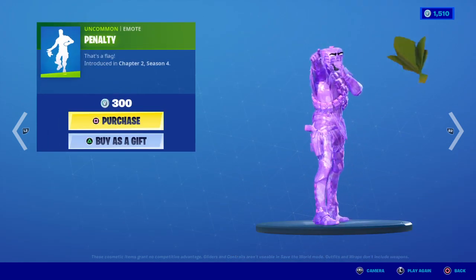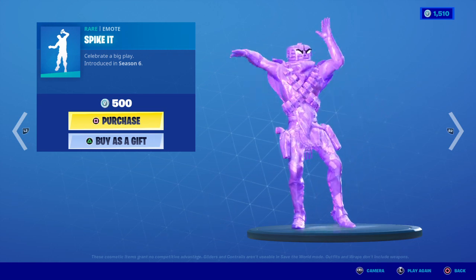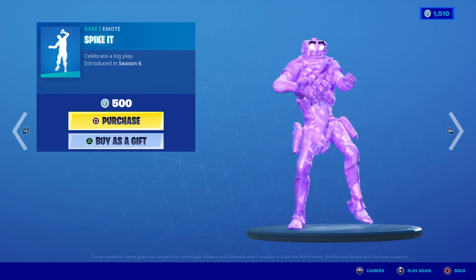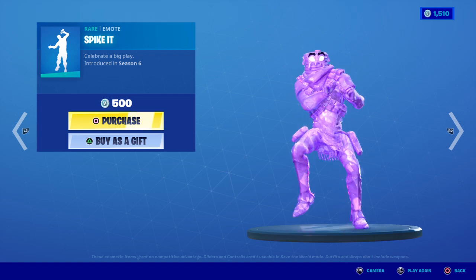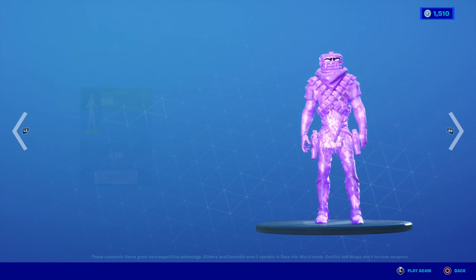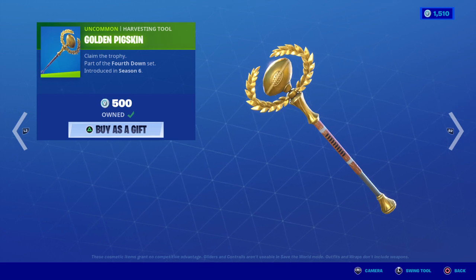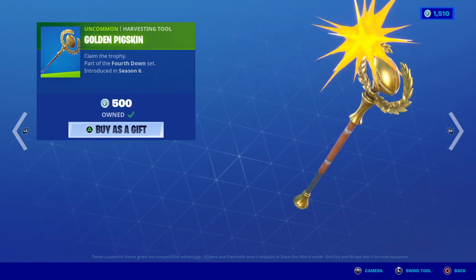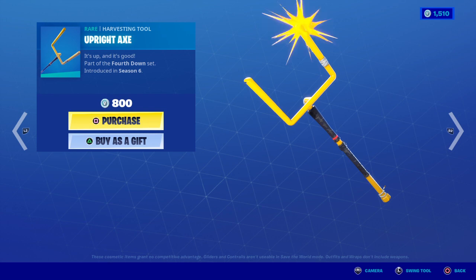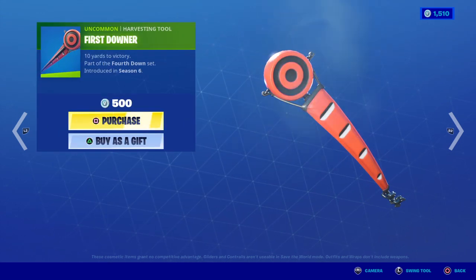This one we got Penalty Spike It. Those eyes are crazy, looks good. We got It's Good, we got Denied - I love that one - the Golden Pig Skin. A lot of you have asked about it, it's back. Very good pickaxe, the Upright Axe. First Downer, not a fan.